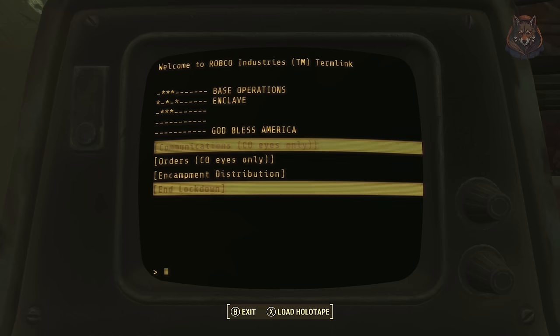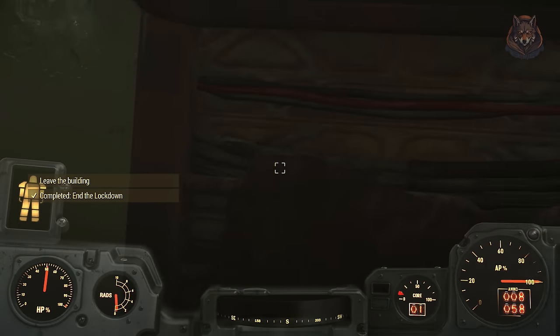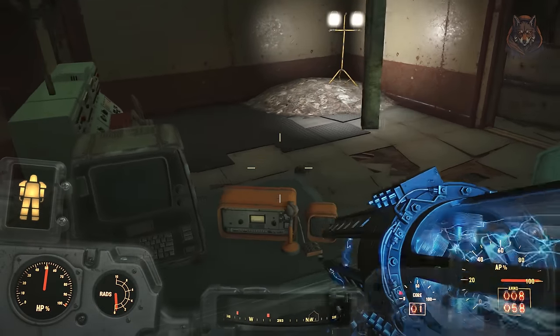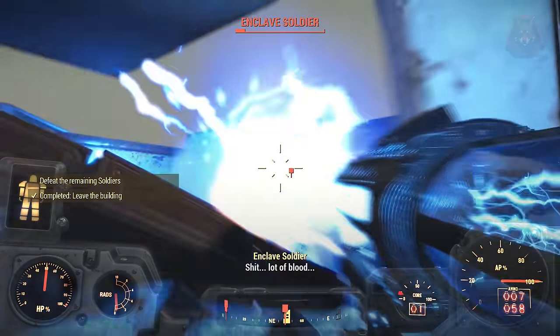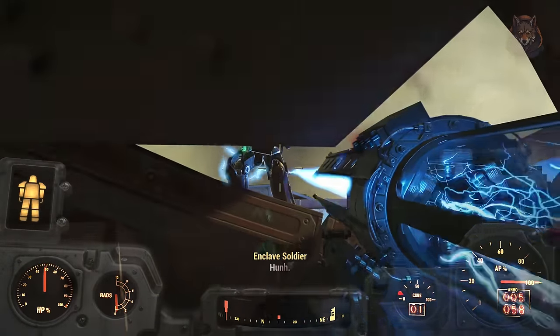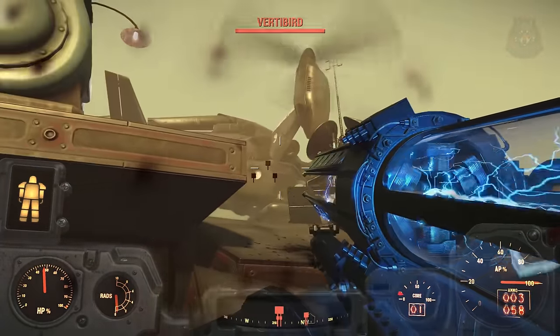I'm not sure if you can find the Enclave Colonel Uniform elsewhere, but if this is the only place, make sure to pick it up while you're here. After this, use the terminal to end the lockdown and head outside to kill the remaining soldiers. For me this included a legendary Enclave soldier who, once defeated, had the Enclave XO2 Power Armor, so you can pick that up as well.